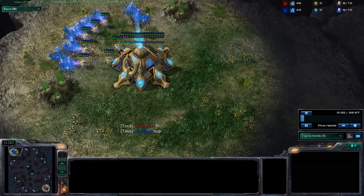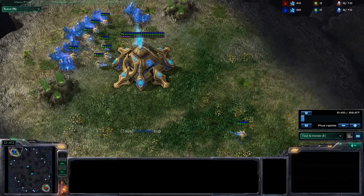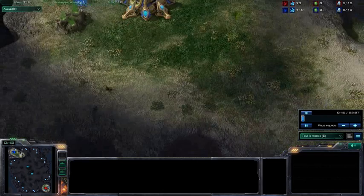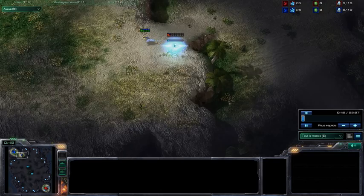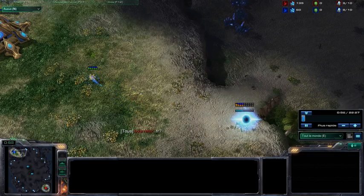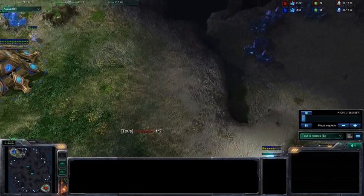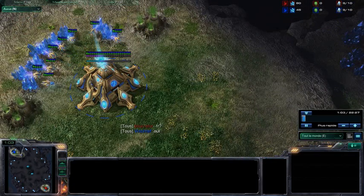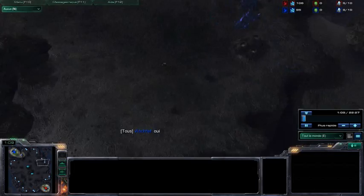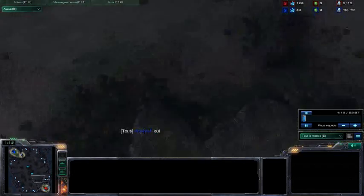So basically on this map, nothing much special to say. We are going to fight each other, mostly in the middle and in the main bases. He's asking me if I'm French, and I say yes, I am. But he doesn't seem to talk to me in French in the game — that's okay. I'm going to be taking the sides and he's going to go middle only.